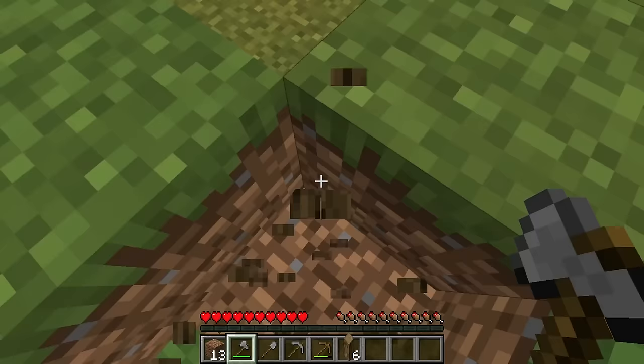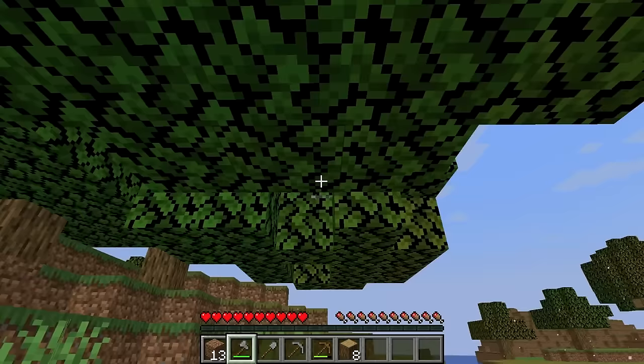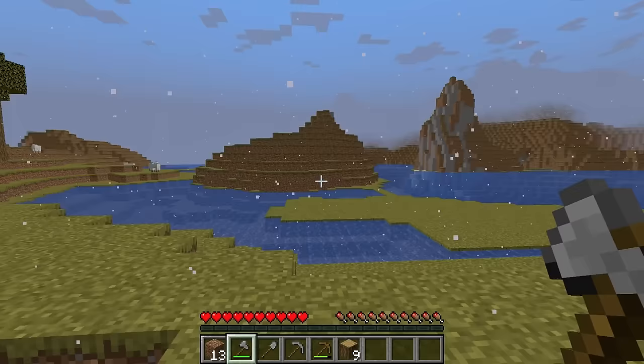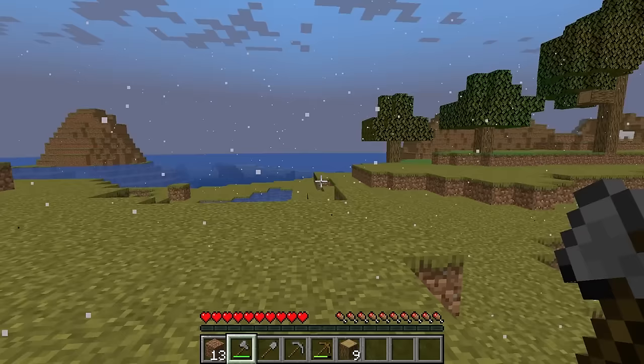I didn't finish chopping down this tree. There's something really spooky about this seed. But where I'm starting right now, at least there are animals spawning. There's sheep. I mean, it's basalt deltas, but there's sheep spawning in basalt deltas. At least that's what it says. Which makes this all the more strange.